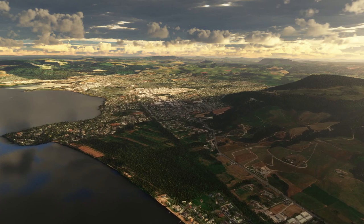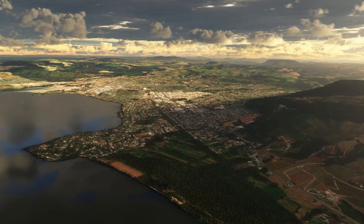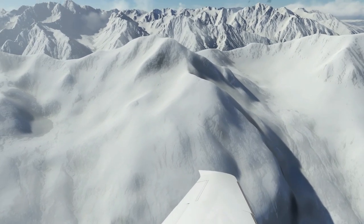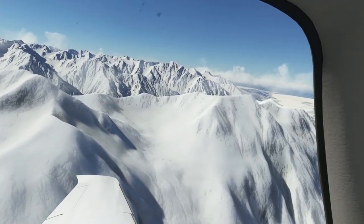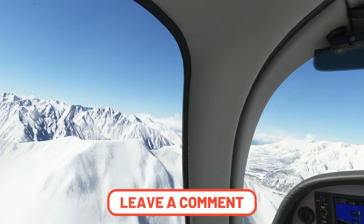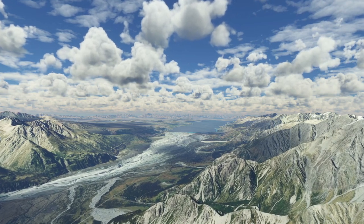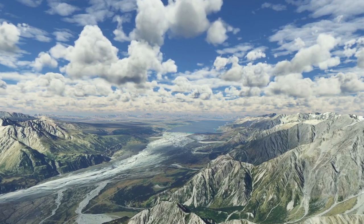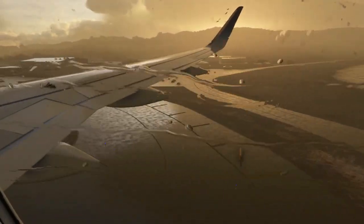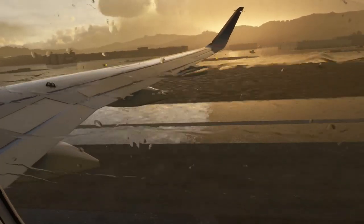The update even incorporates the Hobbiton movie set on New Zealand's North Island, famous, of course, for the Lord of the Rings film trilogy. So if you are looking for somewhere new to explore in Microsoft Flight Simulator — a place with unrivaled scenery — then make sure you check out this latest World Update. Let me know in the comments down below how you've gone on with this update, and what you think about the updated scenery, points of interest, cities, and airports. The next update due for Microsoft Flight Simulator is a Sim Update — Sim Update 12 — currently scheduled for release any time between March the 13th and March the 17th, so in around three weeks' time.